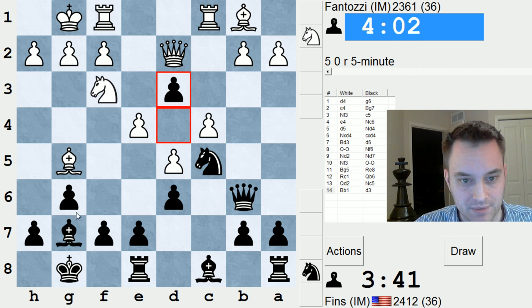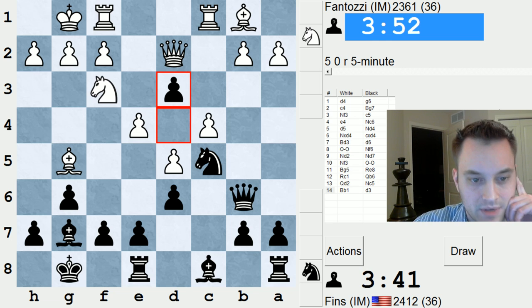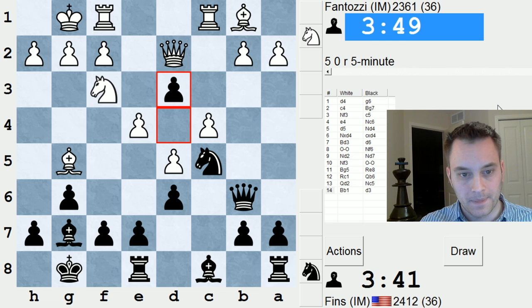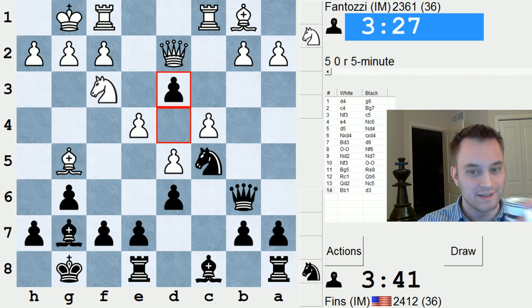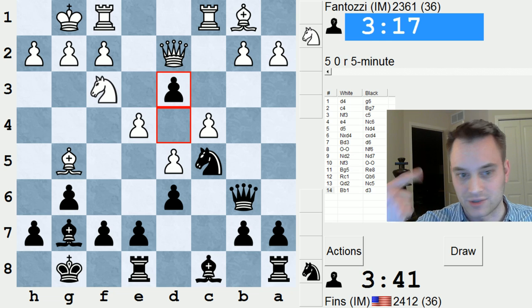Maybe he could play E5 and try to block out this Bishop. I'm trying to open up my Bishop and Queen on B2, and I'm also blocking this Bishop from guarding E4 — dynamic possibilities. I'm not sure who Fantazi is, I played them a while ago. I barely remember the game. I think it was a Slav. This is a fun position. I have to play in hyper-modern style more often, just fianchettoing my Bishops.